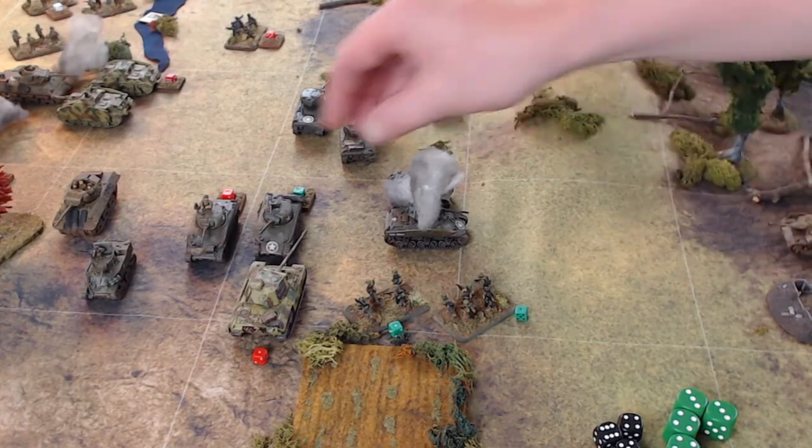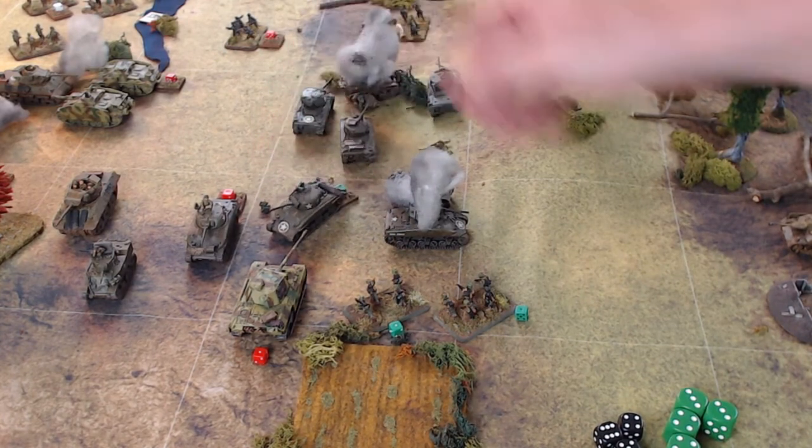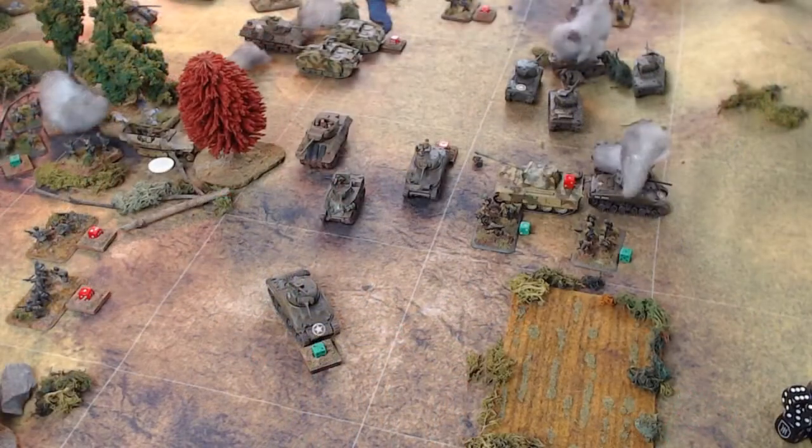The destroyed tanks are marked and the surviving American tank must retreat. He can't go here, here, or here, so he's going to fall back into isolation. With the combat decided, the Germans have occupied the square. The lone American tank retreats to this position — there's no room in other squares — and rather than remain, he's thinking ahead, positioning himself where he can help isolate these forward German units. He is tipped, so he can take no actions until the start of his next turn.